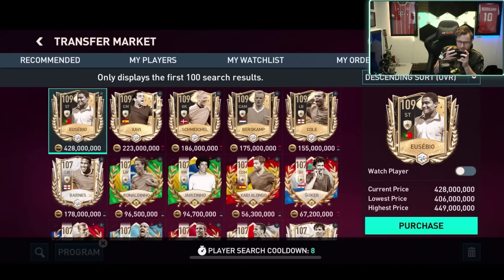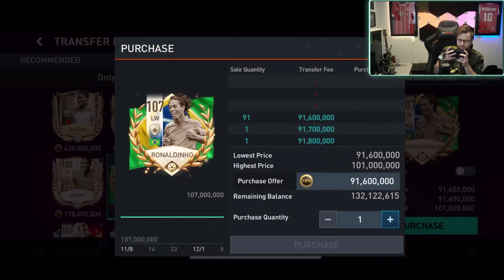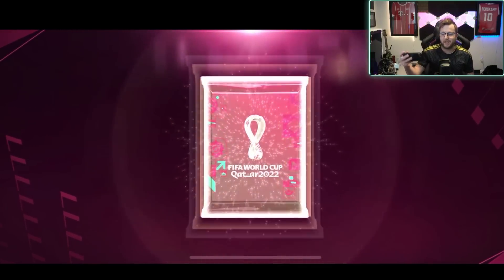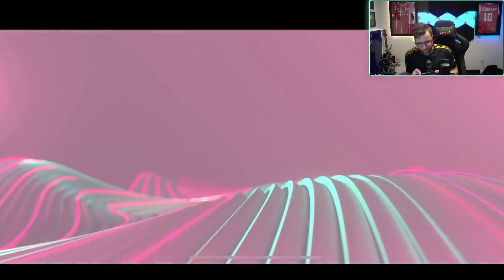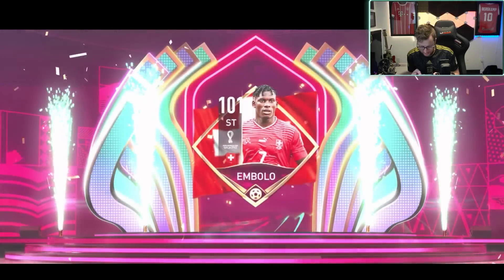Ronaldinho is going down a lot in price — worth it so I can max rate him for you. I'm doing the G and H exchange. What do you think the chances are that in the G and H exchange you get players from Group G and Group H? Let's see it. Brazil! Switzerland! Not bad at all — I bet he's got some good pace. 119 so not the fastest card, but 101.